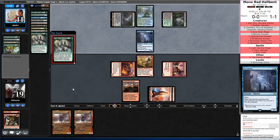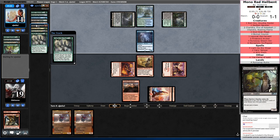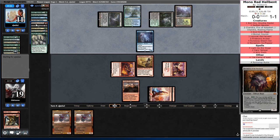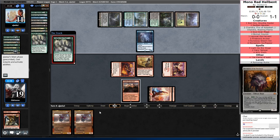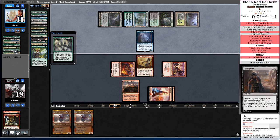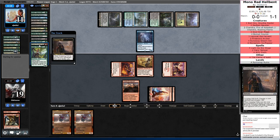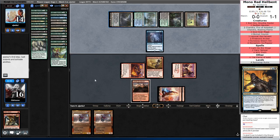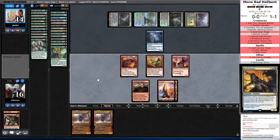Narcomoeba likely is going to have to stay back on defense now. They hit a Prized Amalgam and a Stitcher Supplier that doesn't really do anything — they have the Emerge. Hitting like a Prized Amalgam with that is only 5 mana — I guess that's technically a viable win condition. They hit a Creeping Chill, going up to 14. They hit another Prized Amalgam. So if they can find a way to get a creature back, they're in pretty good position, but they haven't hit anything. I think I'm afraid of Narcomoeba off the top.